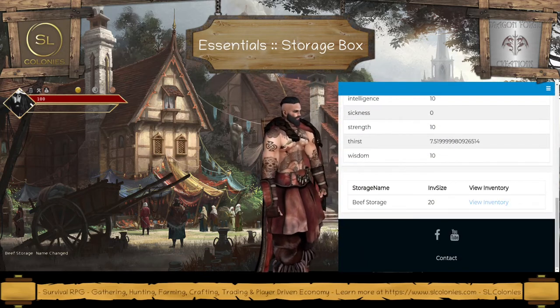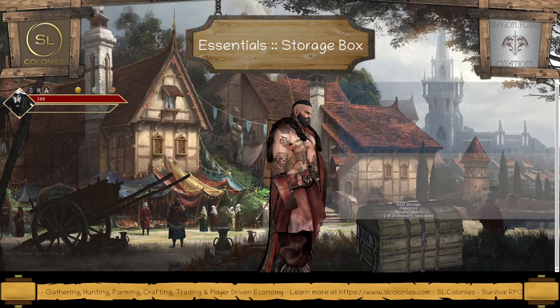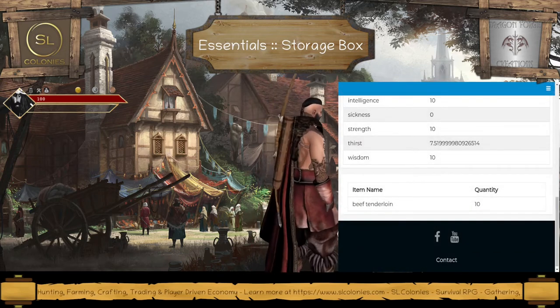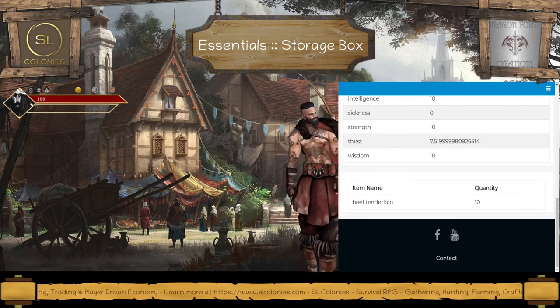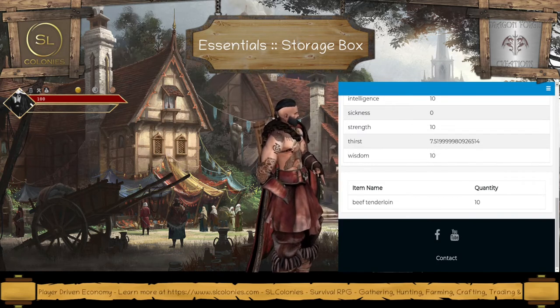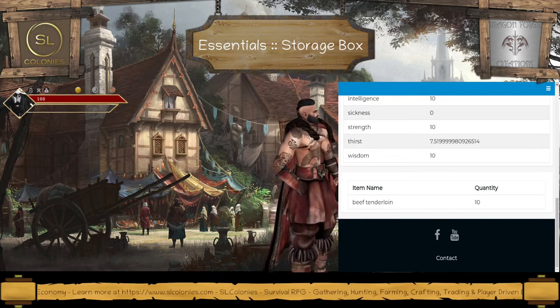I can view my inventory and you'll see I've added beef tenderloin, 10, to this box. As I said, you can have multiple of these storages and call them what you like to sort out your inventory. Each one comes with an extra 20 slots of storage and it comes out of your personal storage.